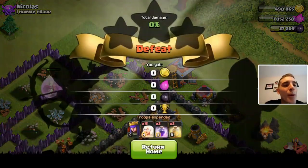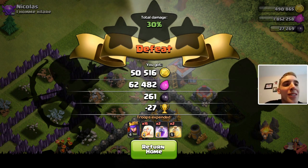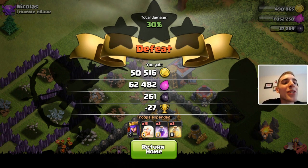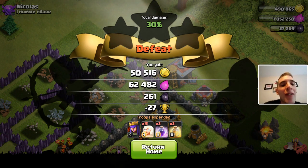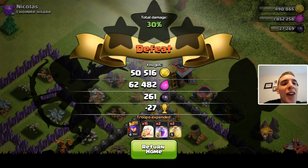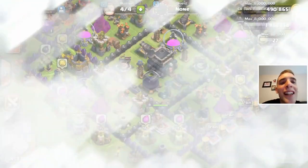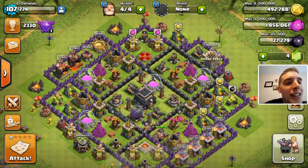30 percent, not bad. What did we gain? 50,000 gold and 60,000 elixir in resources, 261 dark elixir. We lost 27 trophies but that was inevitable. 30 total damage - that is not bad at all. I reckon if we had a level 40 Archer Queen instead of level four we would have wiped out the whole base. Interesting to see if I should add jump spells in there.